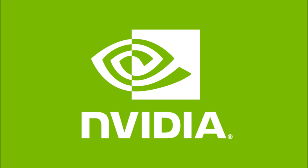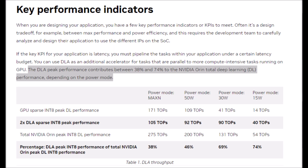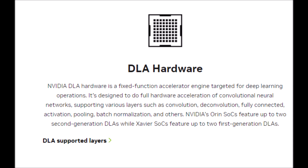According to Digital Foundry's Richard Ledbetter, the Nintendo Switch 2's Tegra T39 may not feature Nvidia's Deep Learning Accelerator, and that's a big deal. If it doesn't, it almost defeats the purpose of the Switch 2 even having DLSS, because while DLSS will still work without it, it's going to be a lot less efficient.